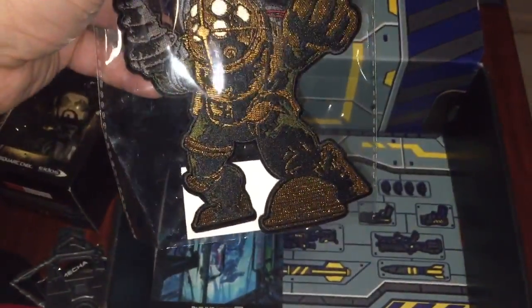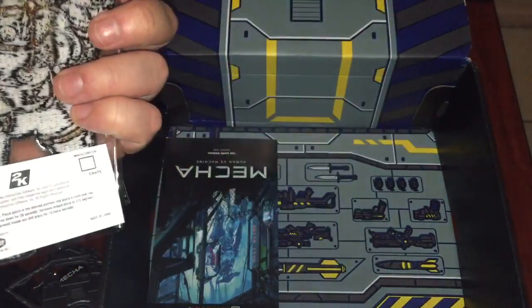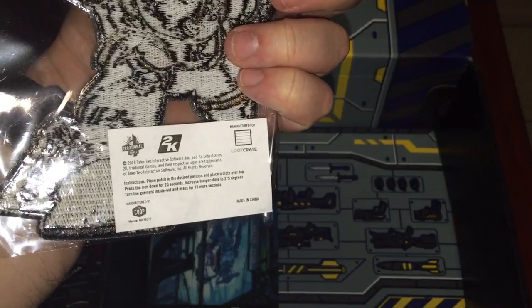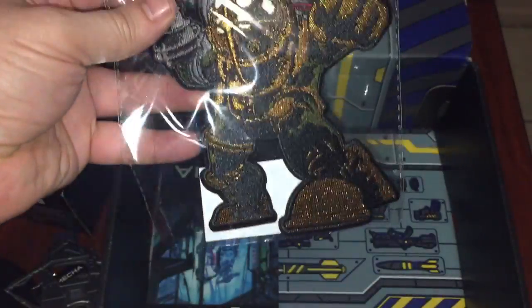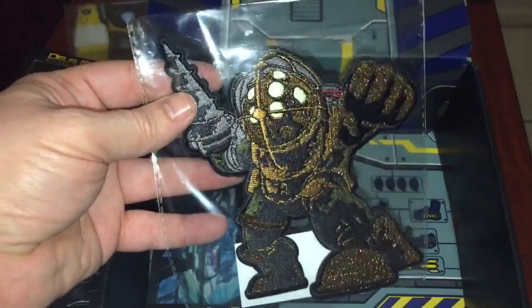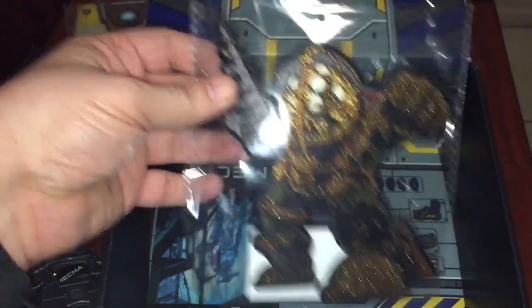Then over here we've got — I wonder if it's an iron-on — no, it's not an iron-on, so you'll just be able to work it onto something. It's also a Loot Crate exclusive. I think this is Bioshock, I'm not too sure — you'll see in the booklet. You can put this on a bag or on a t-shirt or whatever you want.